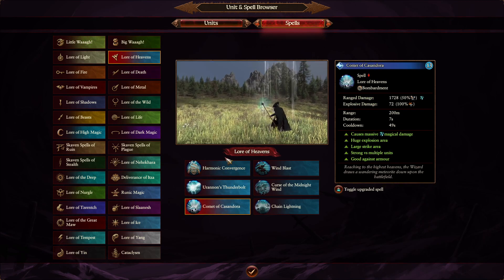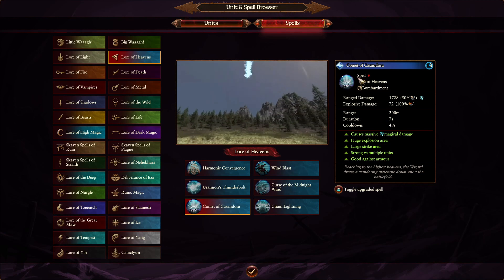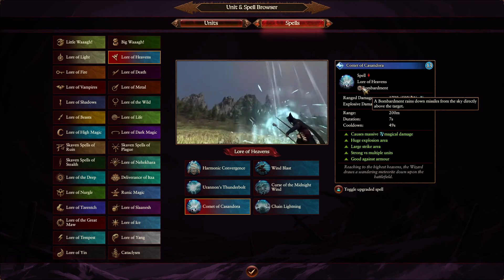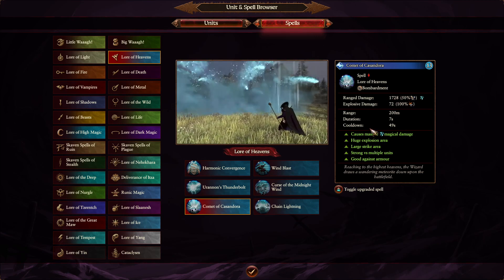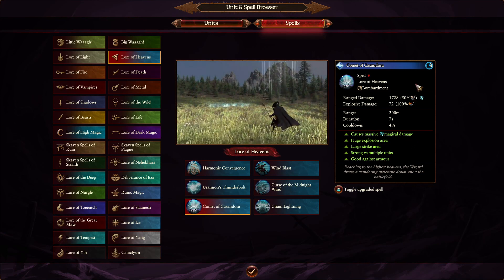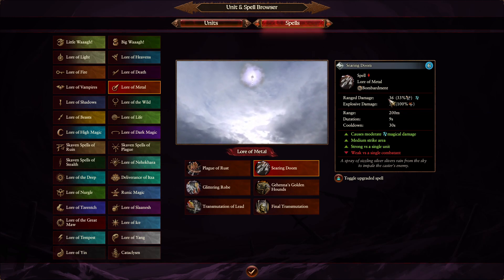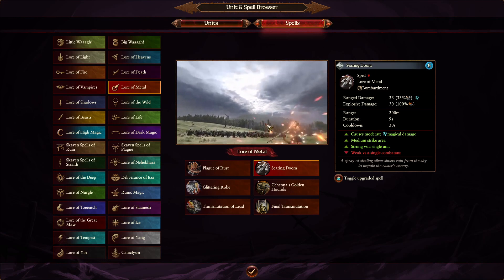And you have some spells that are bombardment spells, like Comet of Casadora for example. These are very easy to dodge if the enemy is just walking or running around, so you really want to pin the enemy down — preferably in a blob, in a circular position — because this is kind of a circular spell when it hits, and then it will do massive damage. So this is high reward but you risk wasting the Winds of Magic. Lore of Metal has Searing Doom, also a bombardment spell, not as powerful as Comet of Casadora. You really want to pin enemies down before using bombardment spells or they will just run out of the way.